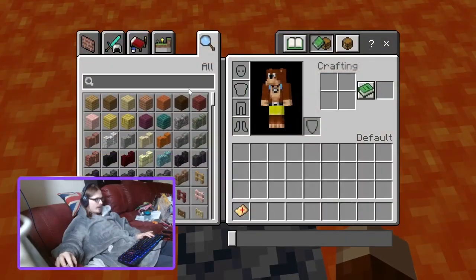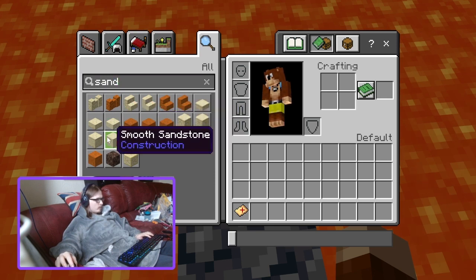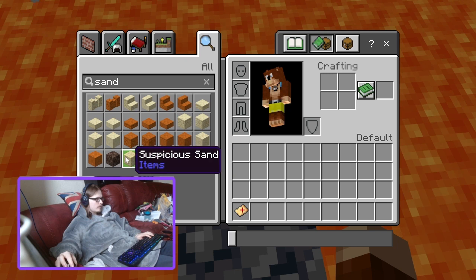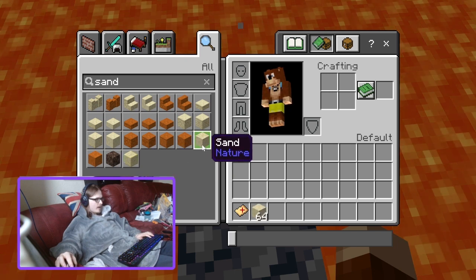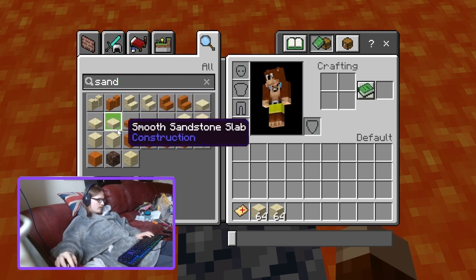To stop your items from being in the lava, you'd just get something like sand or gravel — not smooth sandstone — or regular sand, and then get some sandstone.